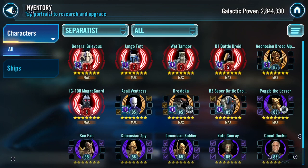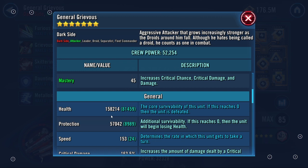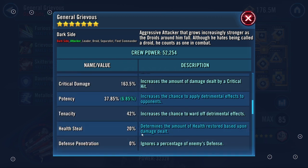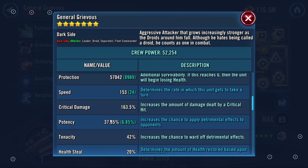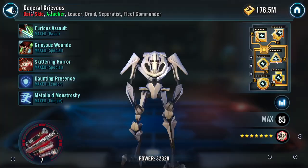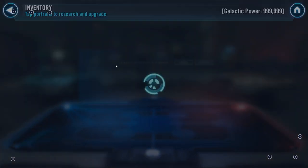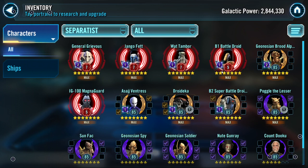Separatists — good job with General Grievous, modded very well, but a couple recommendations. That's a lot of health over critical damage — speed's a little slow. Potency needs to be a little higher since his kit is built off potency. I recommend critical damage with health percentage, potency, and speed in the secondary — that would make General Grievous hit much harder. Finish off B1 — make him super fast, he's what keeps your separatists alive. B2 like Wat Tambor should have lots of tenacity and potency. Separatists are very important because you can face JML and Eternal squads on defense.